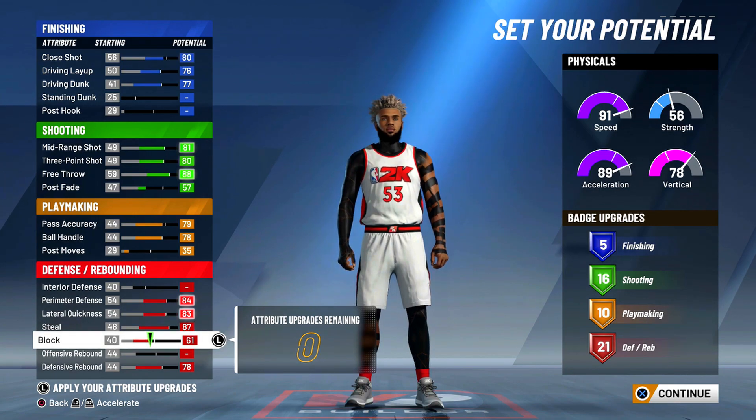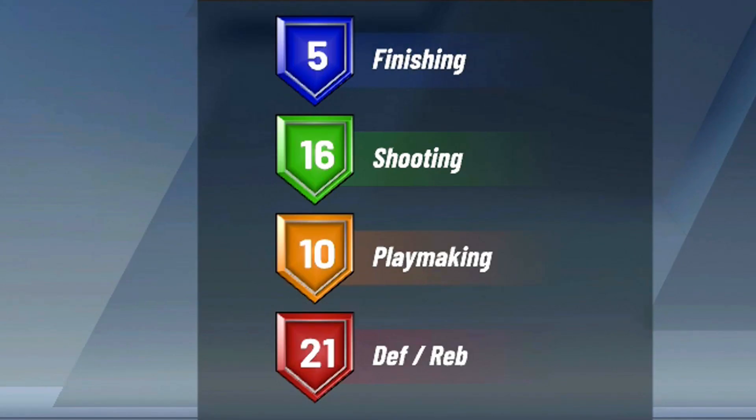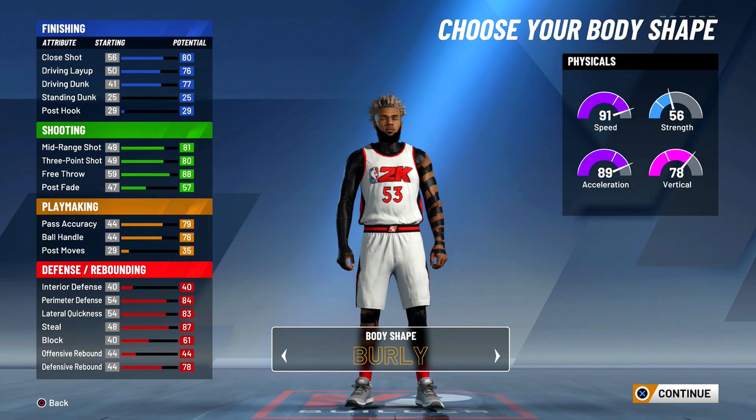These are the exact numbers you should have for the skill breakdown — make sure to put them exactly like this. You should have five finishing badges, 16 shooting badges, 10 playmaking, and 21 defensive and rebounding badges.